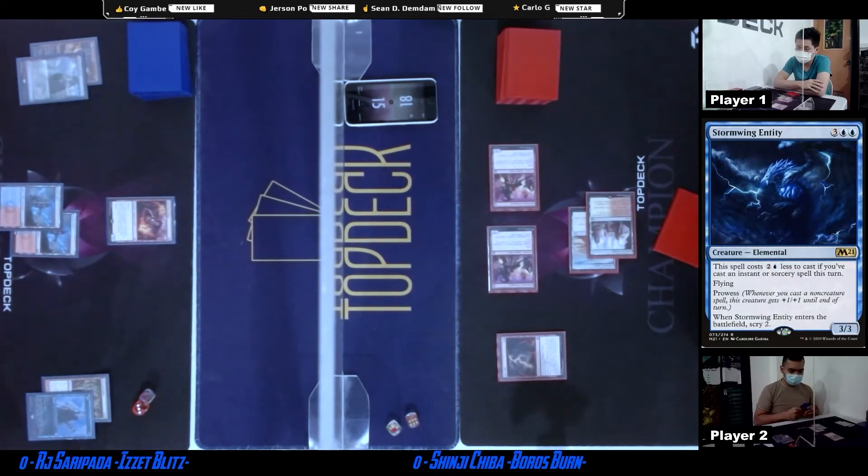There's the Sprite Dragon. It's gonna go down to 14. Second Prowess, and it's gonna make the Sprite Dragon bigger. So it's a better Prowess because it puts a +1/+1 counter — plus three, plus two, five. Goes down to 13.